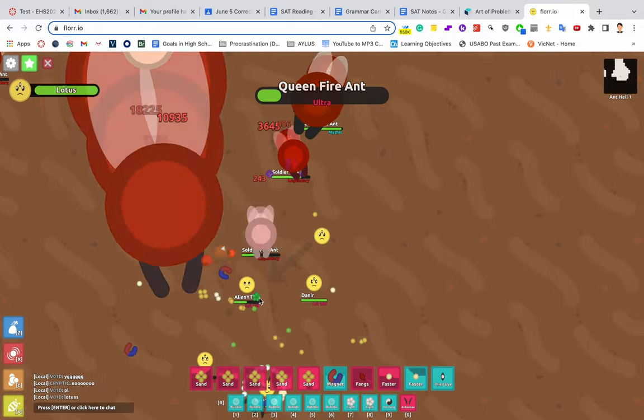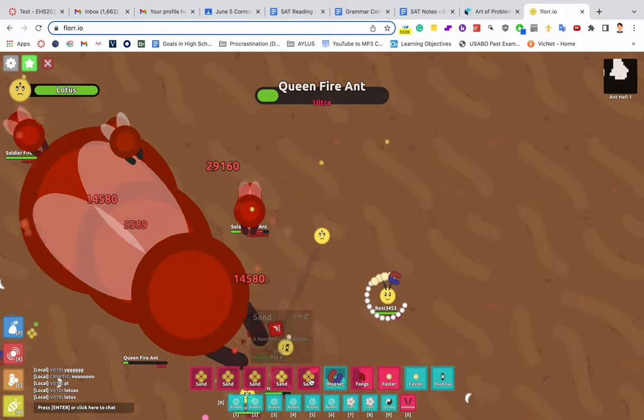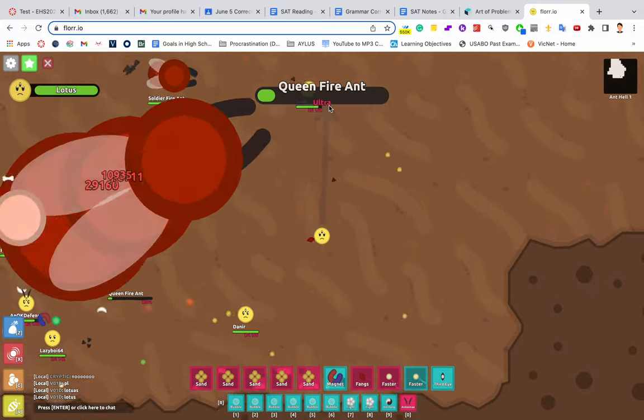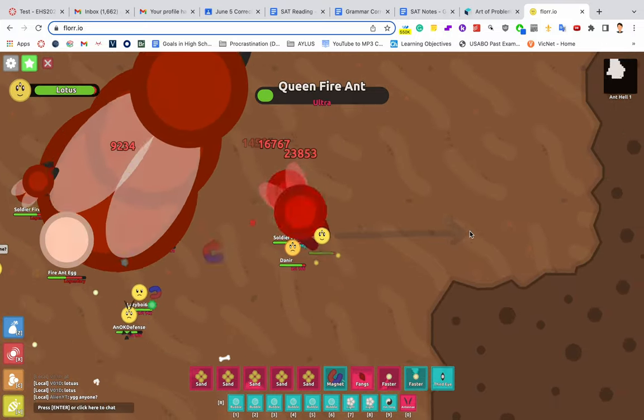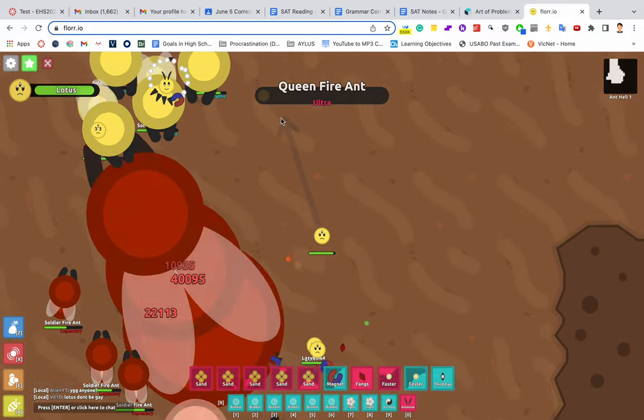Most likely you won't be getting drops, and that's why stacking above them is the technique here. Stacking above them gives raids of about 200 legendaries per 15 minutes if you do it correctly. For the stacks, it's important that everybody uses Clover, and this is to make sure that mythic soldier ants are spawning.